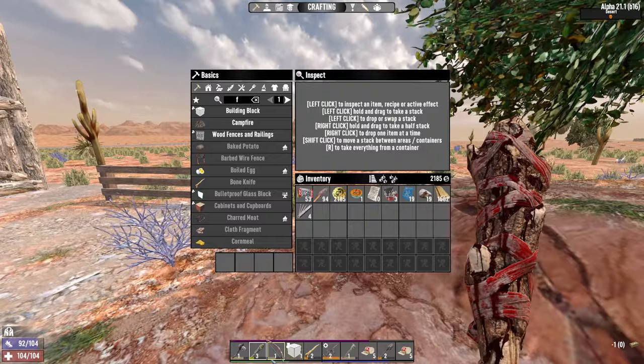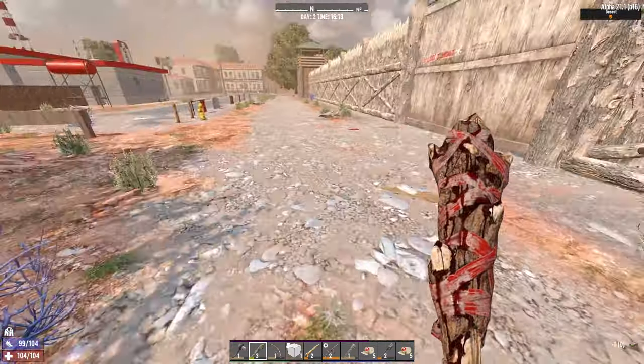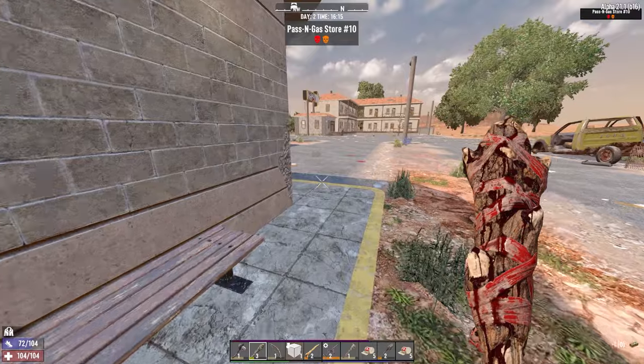The way that stamina regens is by using points of food and water. Or I think it's just water. And your health regens by using points of food. Both go down passively as well. So I don't have any quests, but let's go have a look around for some paper and some water — those are the two things I need the most right now.